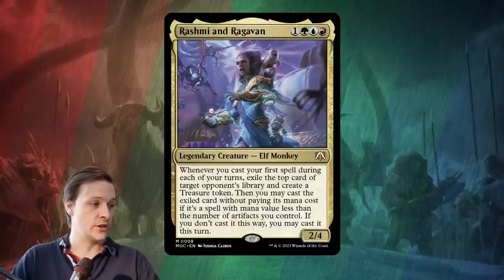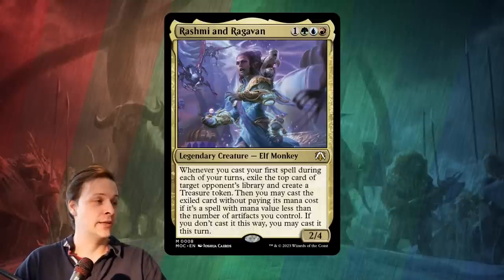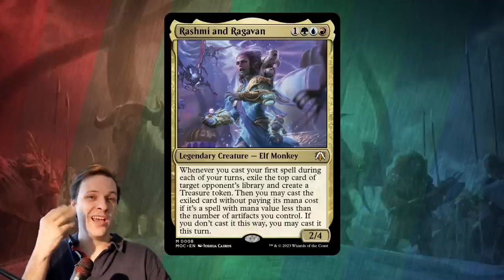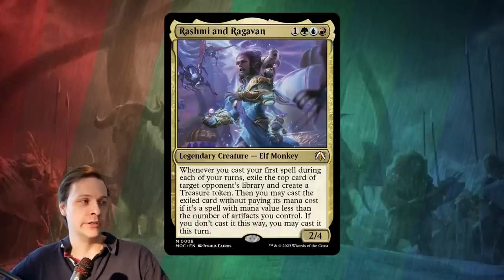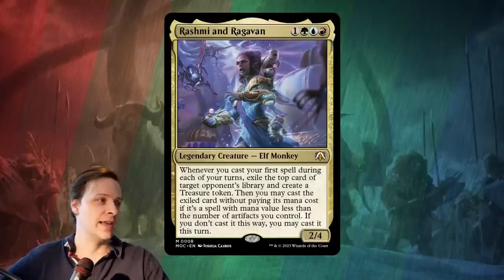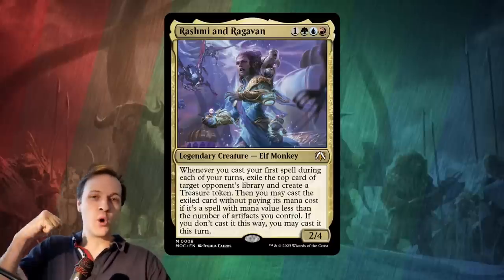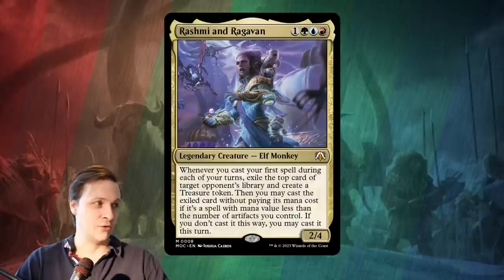If you don't cast it this way, you may cast it this turn. I actually really like the combination of two different legendaries into one card — I think that's a better way than doing partners, but that's a different video. I really like the thematic of it. It's like a desperate alliance, in this case an elf and a monkey going to war versus Phyrexians.